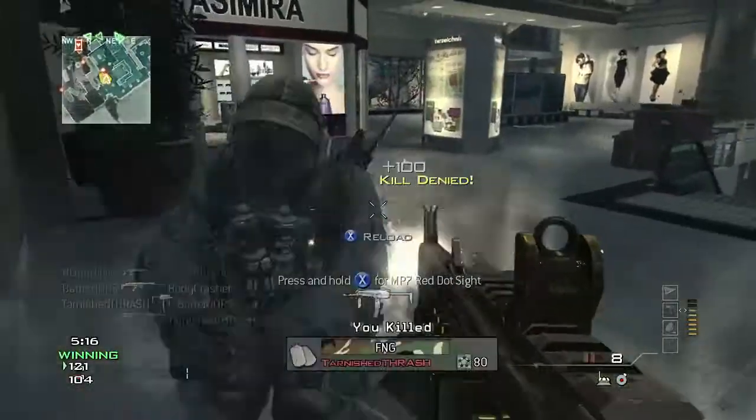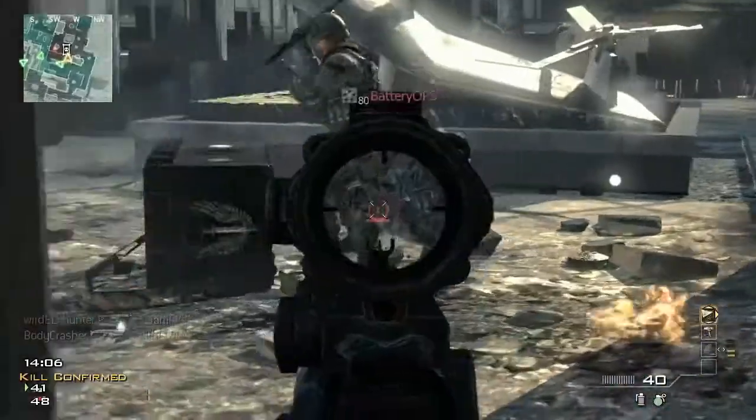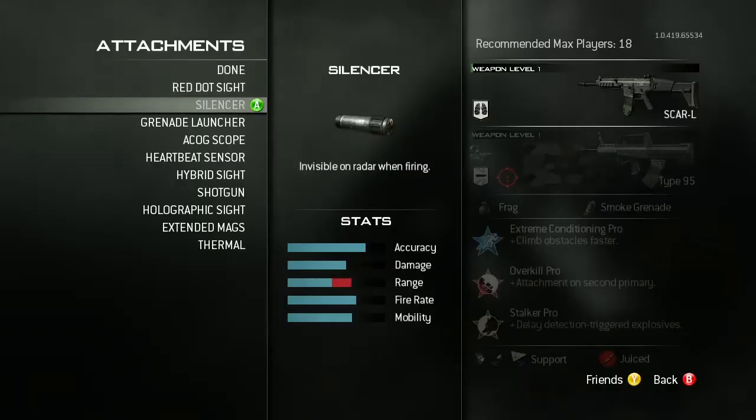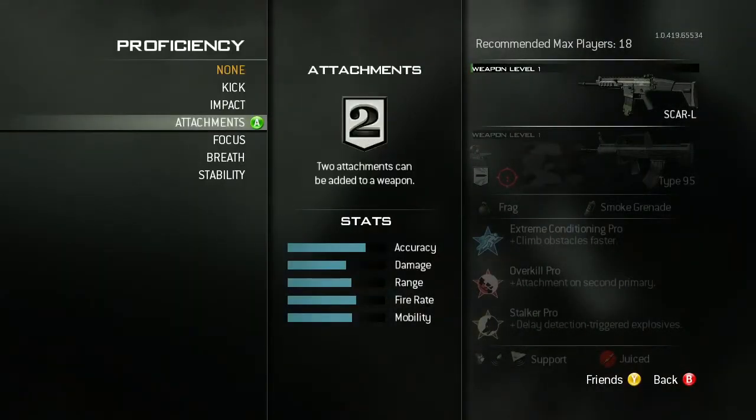We've basically given every weapon an experience bar. So now you're leveling your weapons as well as your player. Leveling will unlock all of your attachments, your camos, but it also unlocks a new thing that we've added called weapon proficiencies.